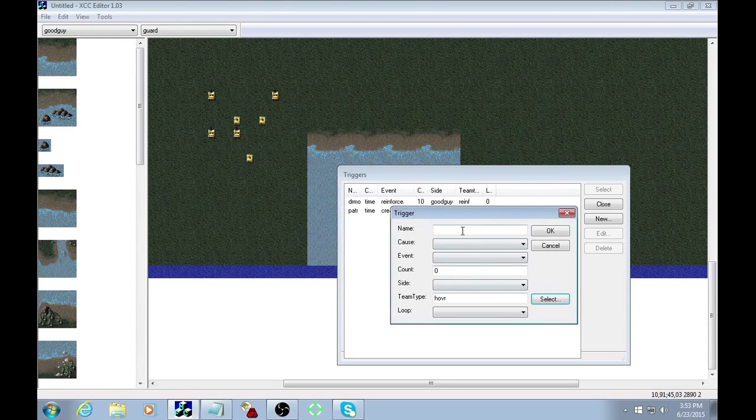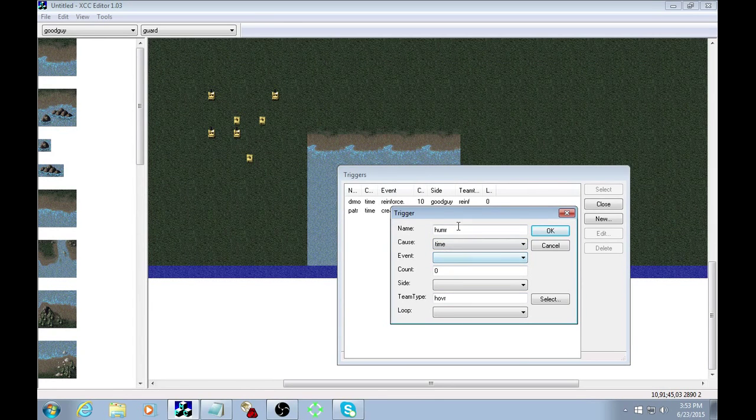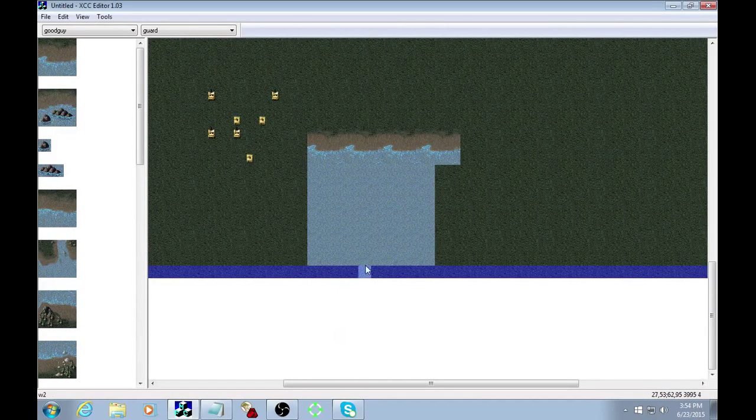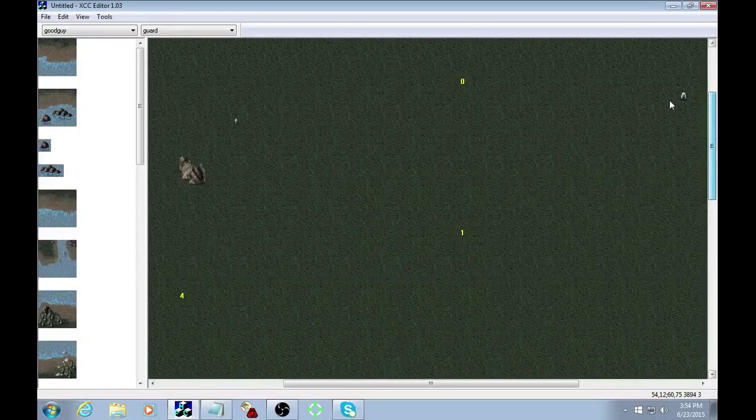We'll call this trigger 'hummer' — remember, only four letters on trigger names. Cause is time event, set for 15 seconds, action reinforce, side good guy, repeating zero times since we only have one unload spot. If you repeat it the hovercraft might get confused. I think that's everything I want to cover — let's give it a shot.